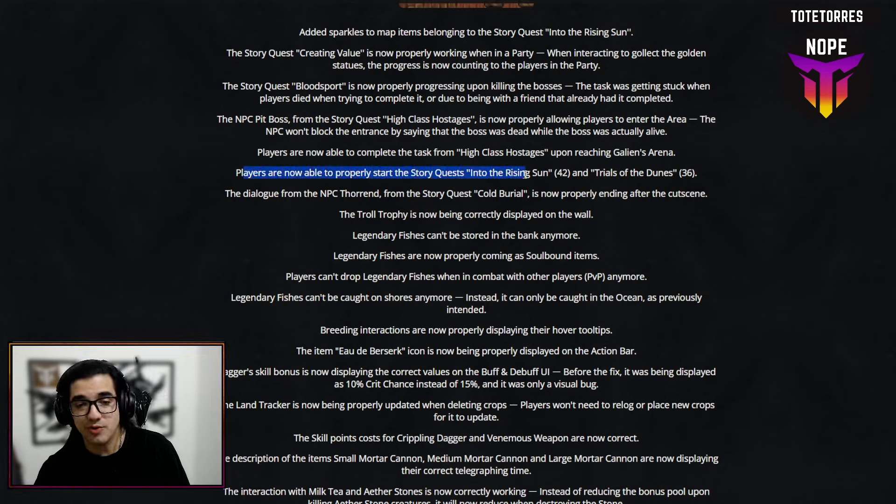Players are now also able to properly start the story quest 'Into the Rising Sword' again — a huge fix. This will actually help us with artifacts. The other one, 'Trials of the Dune,' we've been trying to find for a while but never could, so it's nice to hear we might be able to do it now.